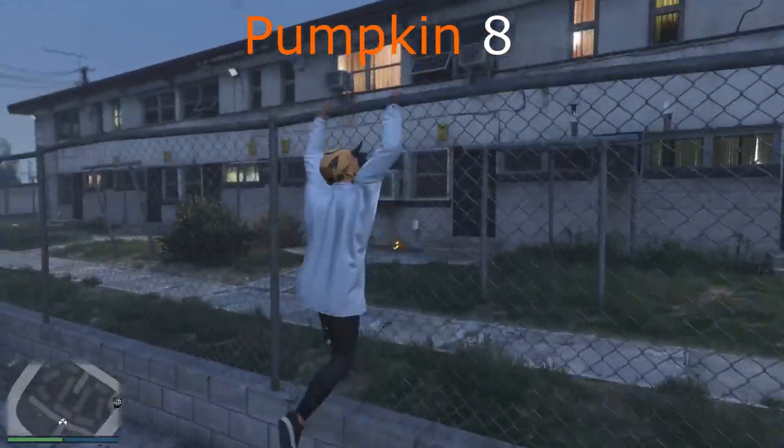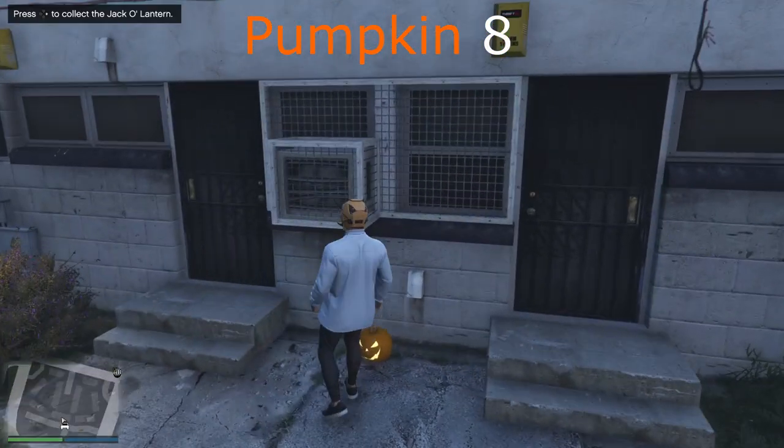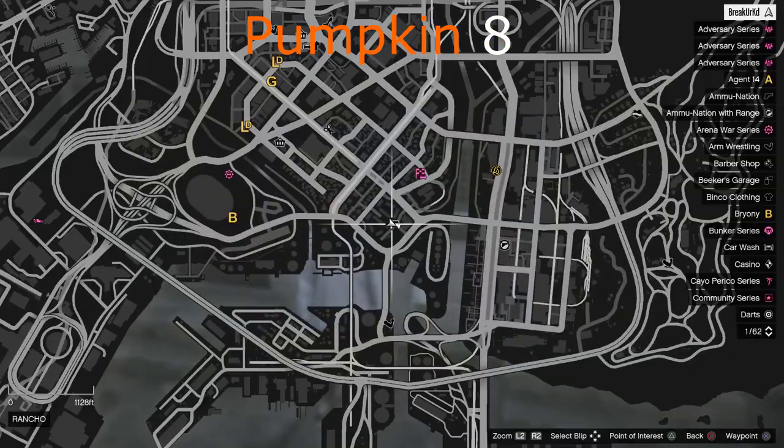Alright guys, pumpkin number eight is literally behind the apartment building that you picked pumpkin number seven from. It's kind of tricky — like I said, trick or treat guys.